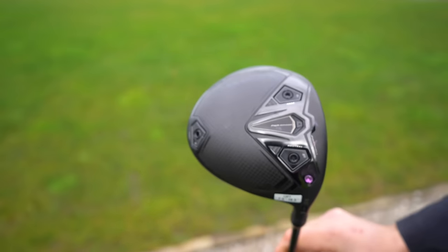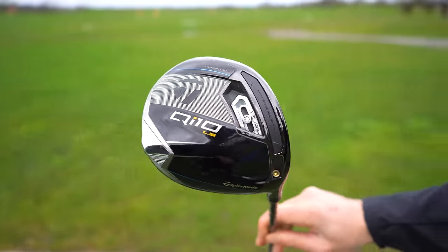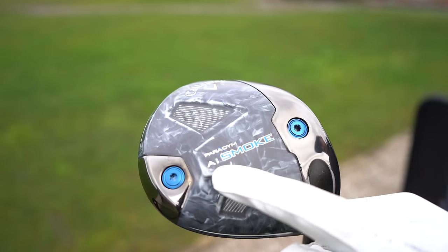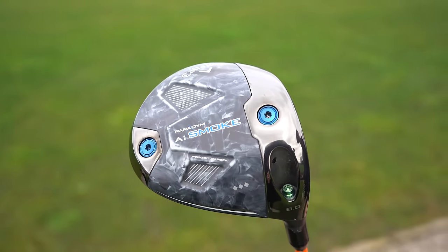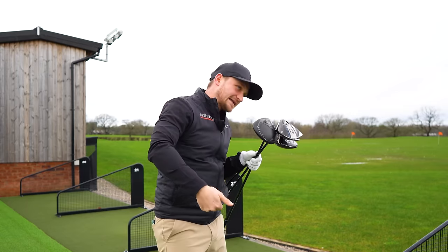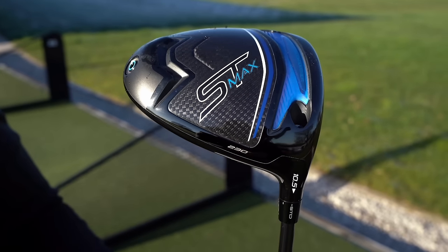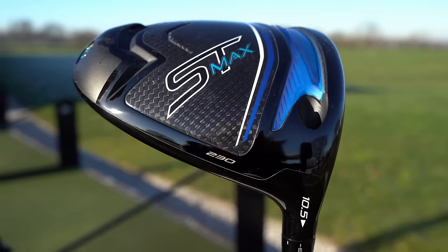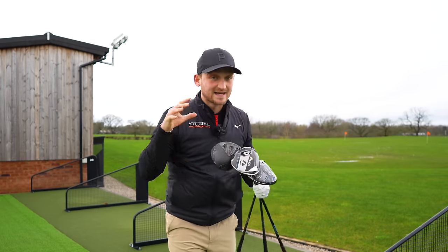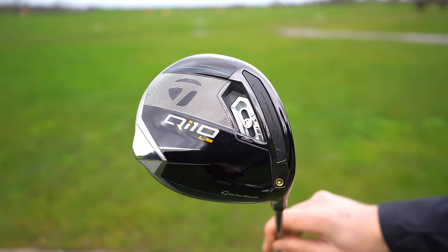Every single one of these drivers has the CG, or a lot of the weights, up behind the head. That's why they're the least forgiving, but on the caveat to that, why they should produce the most ball speed. Before you get in the comments saying why haven't we got Titleist, PXG, or Mizuno's new driver in there - these three are the only ones I knew this year in the low spinning category: Dark Speed LS, QI10 LS, and the AI Smoke Triple Diamond.